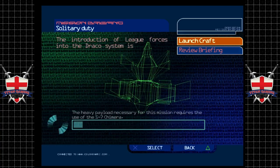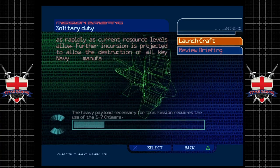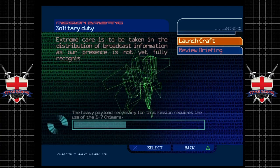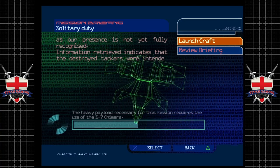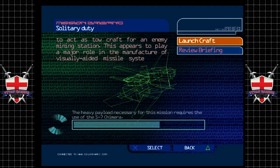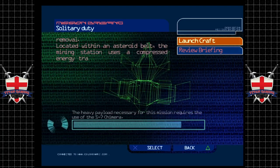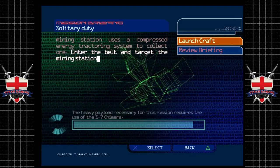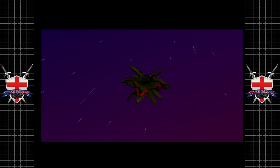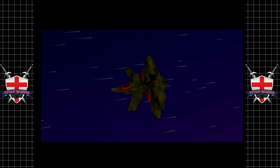The introduction of League forces into the Draco system is continuing as rapidly as current resource levels allow. Further incursion is projected to allow the destruction of all key Navy manufacturing facilities. The destroyed tankers were intended to act as tow craft for an enemy mining station, which plays a major role in the manufacture of visually aided missile systems. The decision has been taken to order its removal. We're in a Chimera bomber.